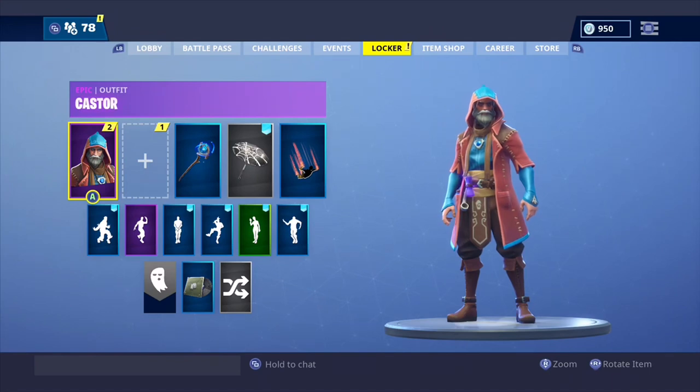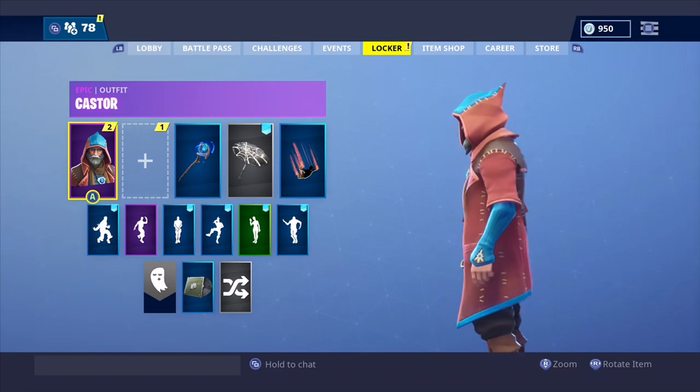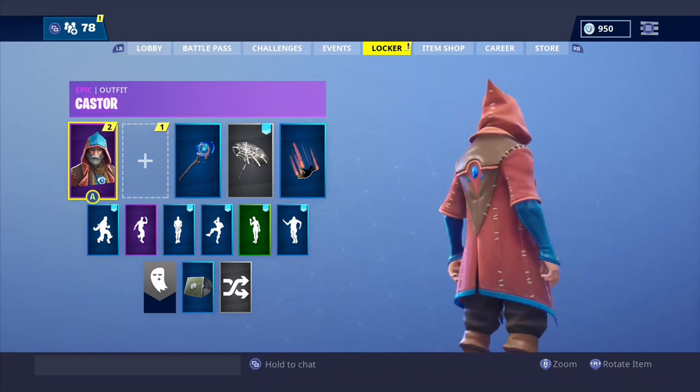What's up everybody, welcome back to my channel. Today's video we're going to be looking at Caster. Caster is currently in the item shop for 1,500 V-Bucks. Let's see what back blings go with him.